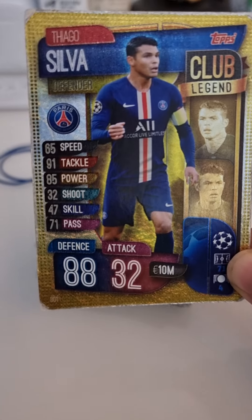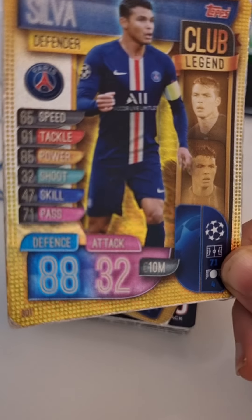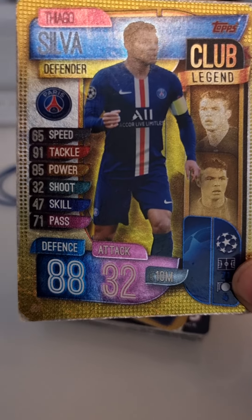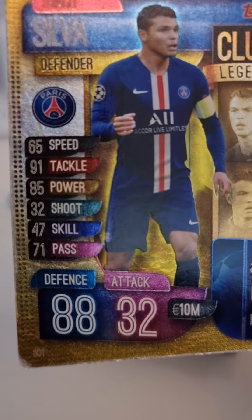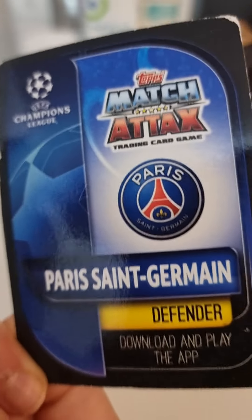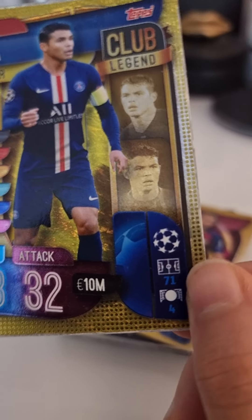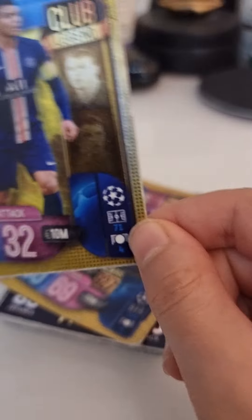First we got golden Tiago Silver, club legend. It's a really decent card — 32 attack, 88 defense, 10 million. Not bad. The thing that really impresses me is the tackle: 91, that's impressive. He's a defender. A really nice club legend — 71 matches played, four goals. Not true, but that's the card.